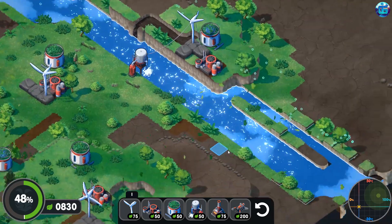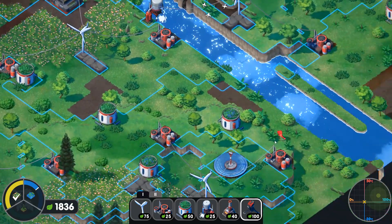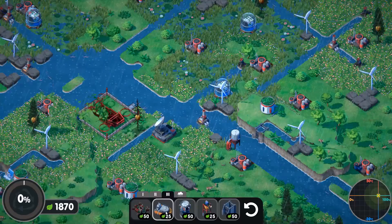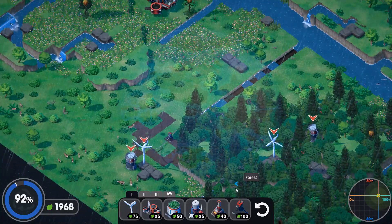In Terra Nil, we'll clean the soil and oceans, plant trees, and revive the fauna to transform the lifeless world — then leave without a trace of our presence. Thanks to procedural generation, each playthrough will be different, and the atmospheric music and pleasant hand-drawn graphics will help you relax after a tough day.